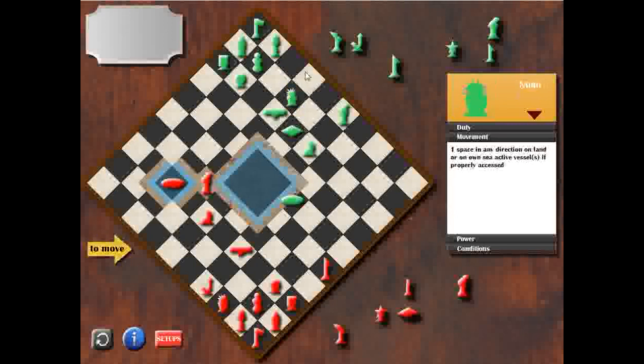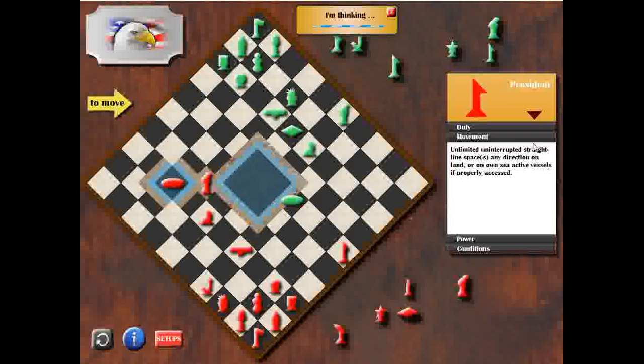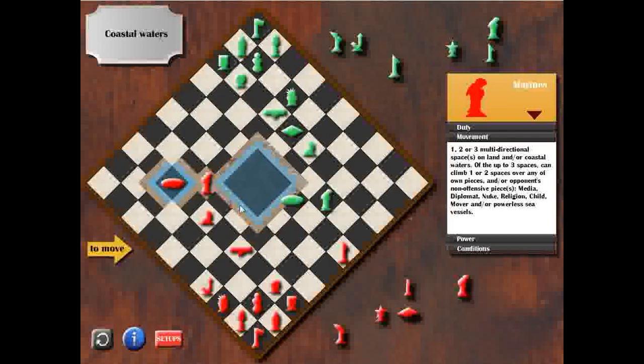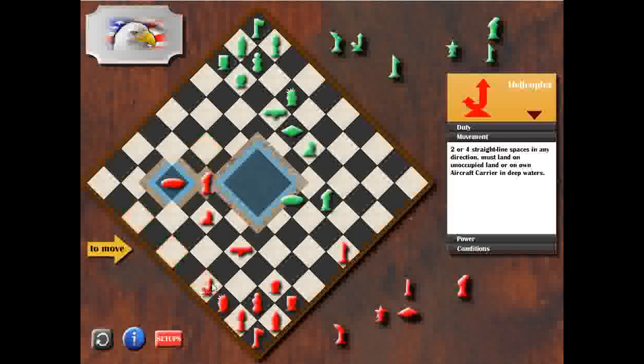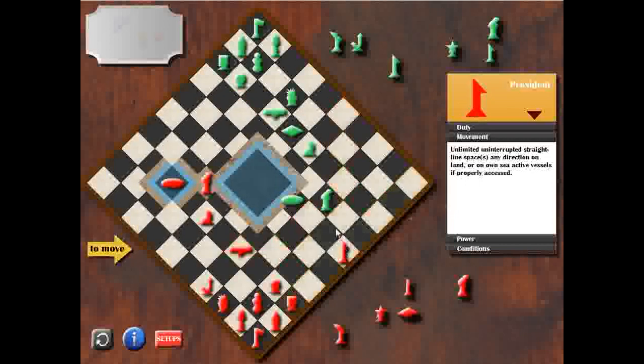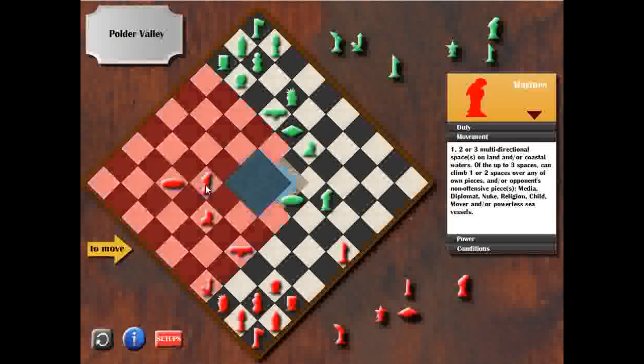We see a motion of his nuke here, which means I have to be careful. Now my president directly sees his marine piece, so he will have to move his marine piece, because otherwise he's going to lose it. Now I have to somehow cover my president, because he can capture it any time, so I have to cover it with my marine piece.